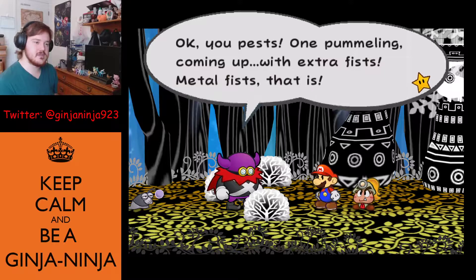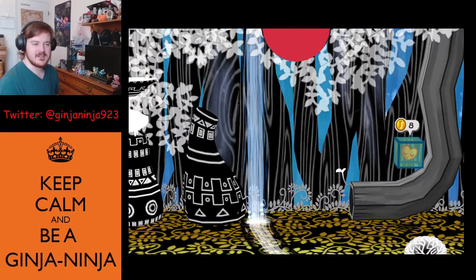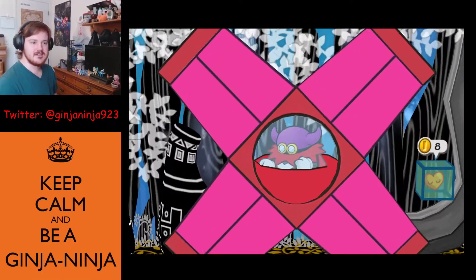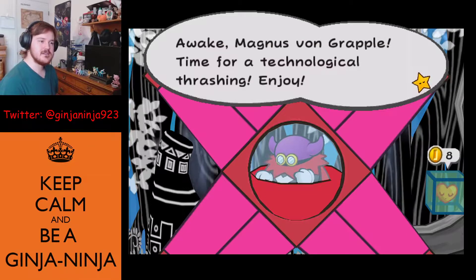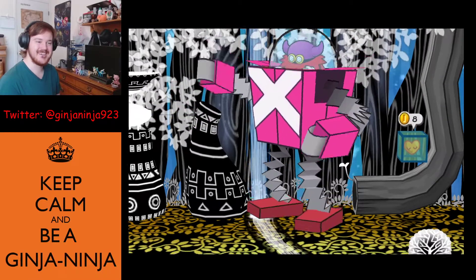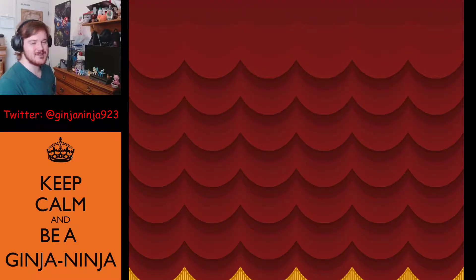Lord Crump says one pummeling coming up — extra fist, metal fist — and pulls out what looks exactly like the detonator. I wouldn't be surprised if he just nuked the whole tree on accident. His name is Magnus Von Grapple — time for a technological thrashing! I always thought this boss looked so cool, but looking back it's kind of dorky.